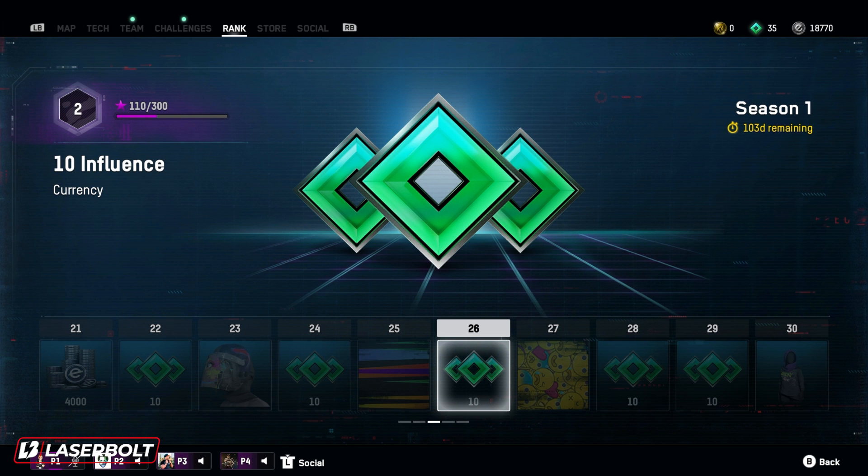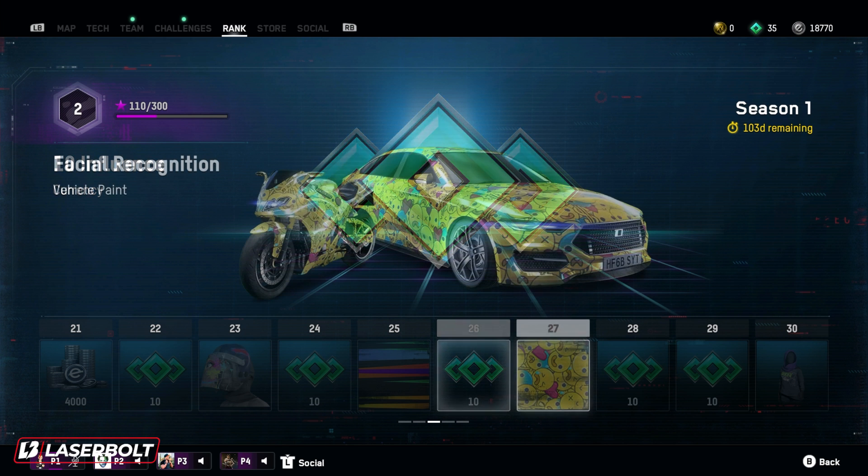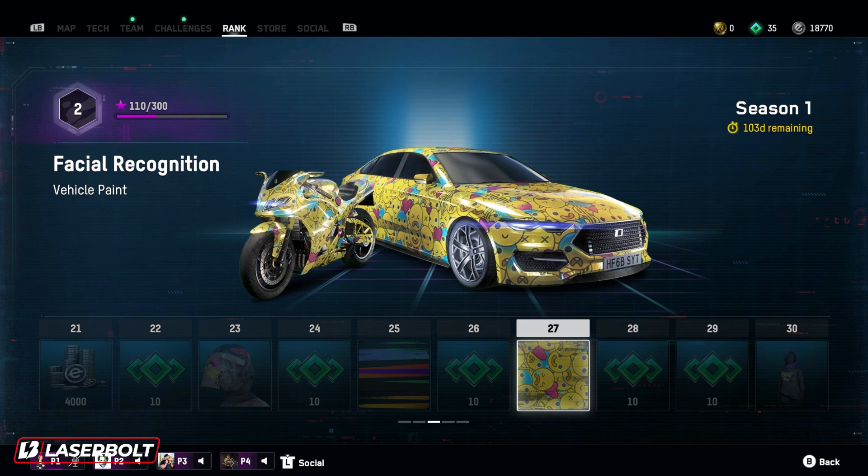At level 26, we got more influence — another 10 sets of influence currency. At level 27, we got the Facial Recognition vehicle paint, and it looks dope. I love this design. This is one of my favorites as well. The vehicle paints have been spot on, right on point. I love this one — it looks dope. Let me know what you guys think.